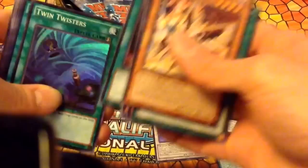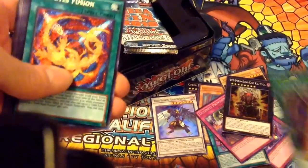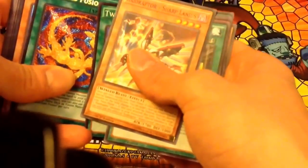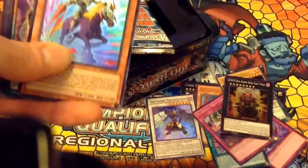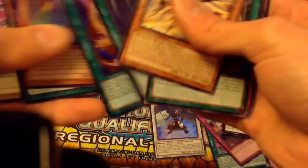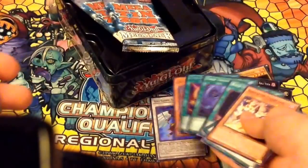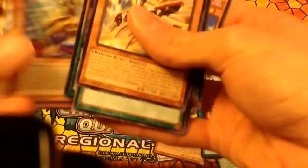Our Secret Rare is a Spell Card this time — it is another Odd-Eyes Fusion, that is our second one so far. Pretty nice. And our Ultra Rare is — not Raccoon Raccoon — it's Charging Guy the Fierce Knight. So Twin Twisters is the most expensive Super Rare in the set, so pretty nice.